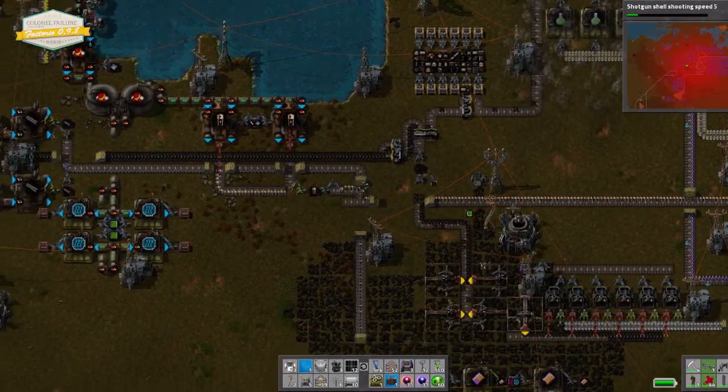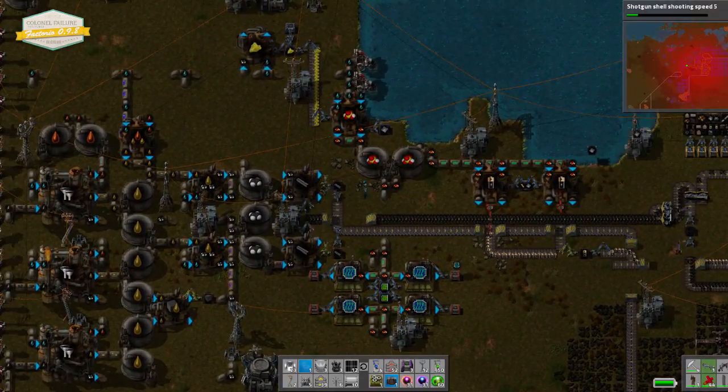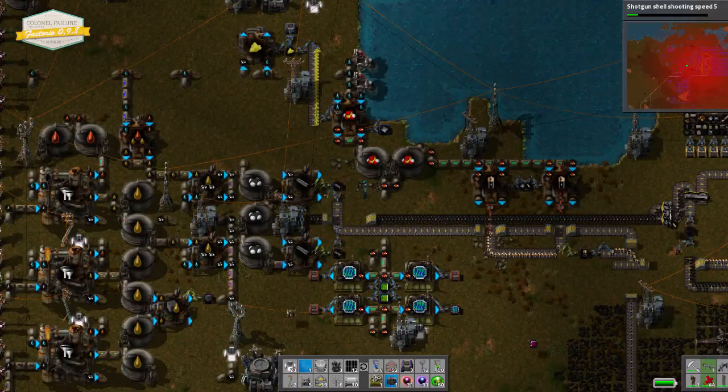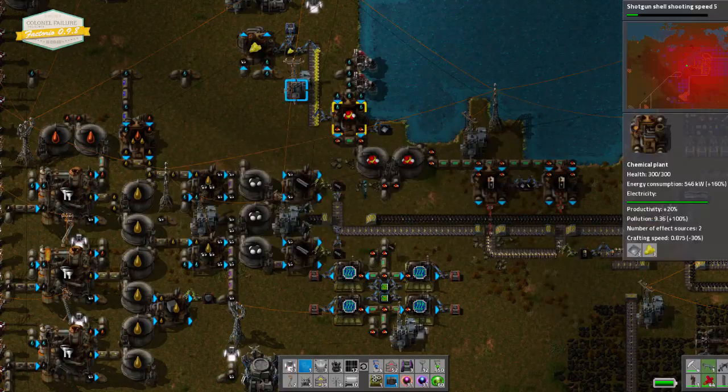Alright. So today we're going to be making stuff out of coal, sulfur, and water. There's coal, there's sulfur, there's water — it was like it was meant to be. What's it made in? It's made in a chemical plant.